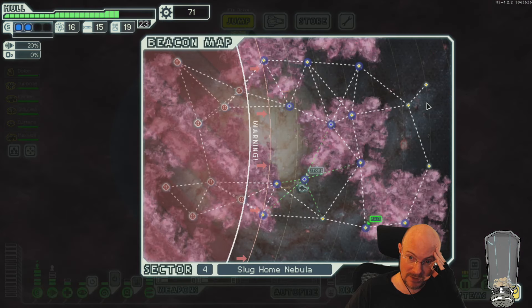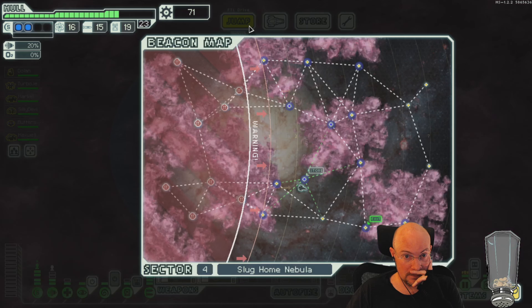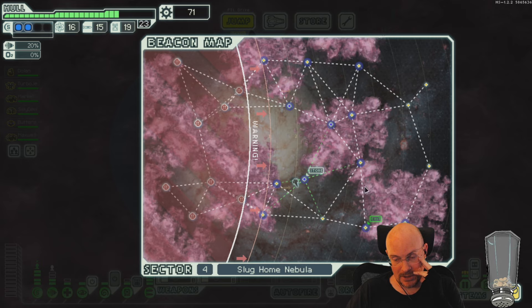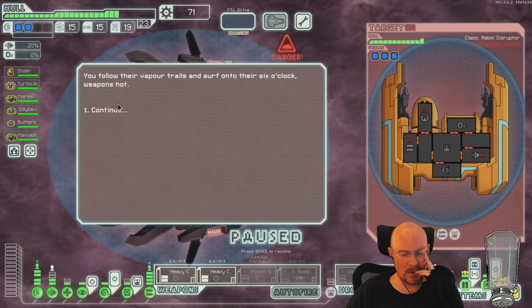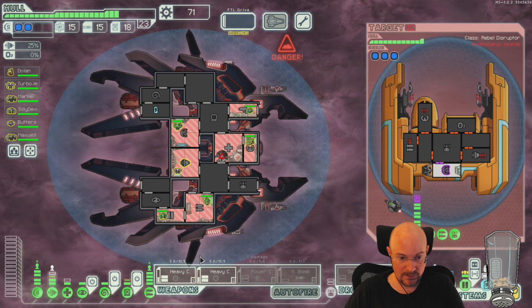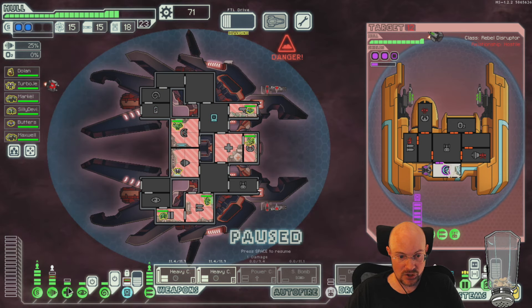That might not be our last store — it's in our two nebula stores we could have a non-nebula store. One, two, three, four, five, six, seven — I think guaranteed safe in seven. Because then we will have gone through more nebula jumps. Okay, nice — we didn't lose the jump! Holy double burst laser two! All right, we hack shields here.